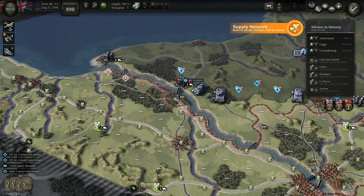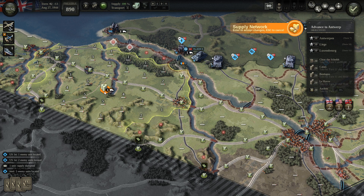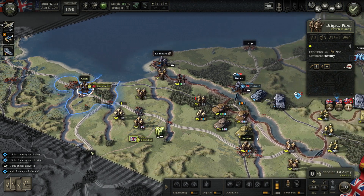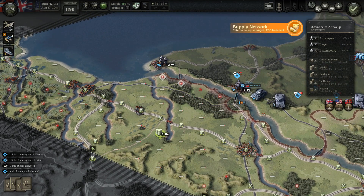These trucks can definitely be useful to supply this forward area, so I'll keep them for now but probably soon I'll disband them. I can't move right now. Okay, for Canadians we'll move — this is not a very well supplied hex.